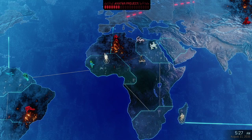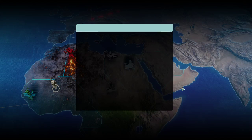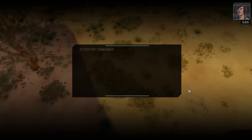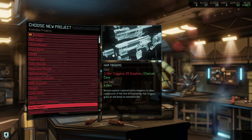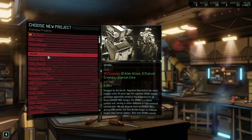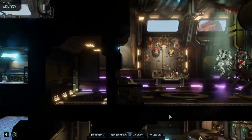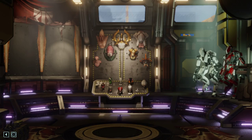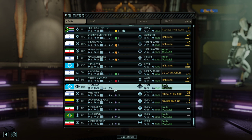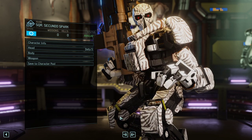We need to knock off a few bars of the avatar project. We got ourselves another Spark. I would continue the production of more Sparks but the problem is they unfortunately cost 80 supplies as well. We can't even afford the plasma or the power armor. Our new Spark — the first one I renamed Prime Spark — let's give this one the name Secundo Spark, and maybe we'll skill it a bit differently.